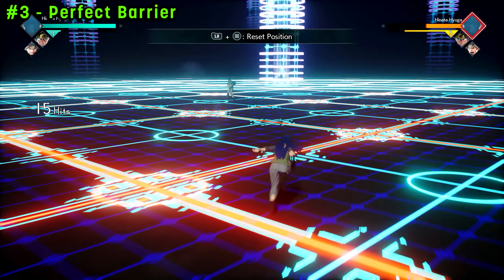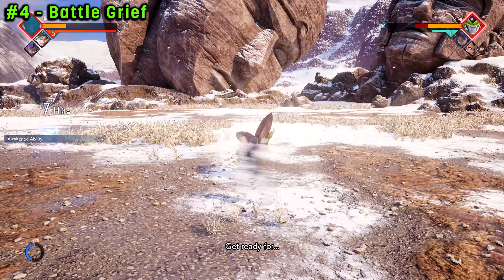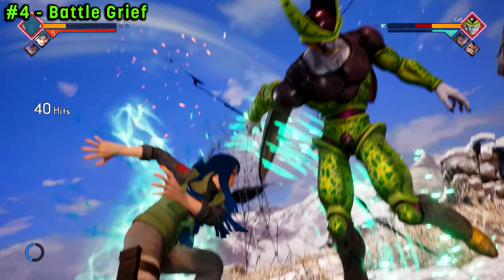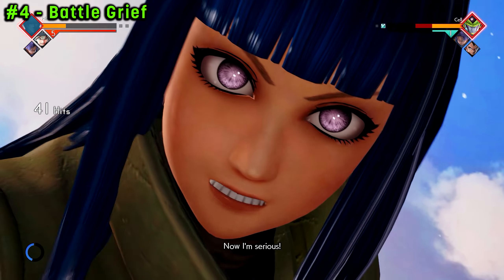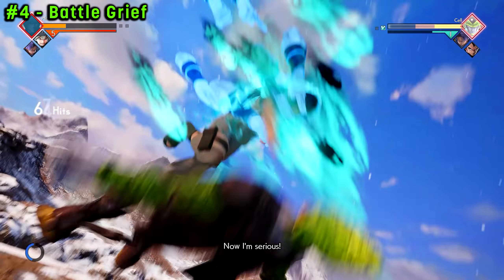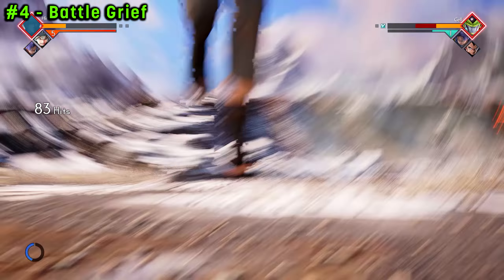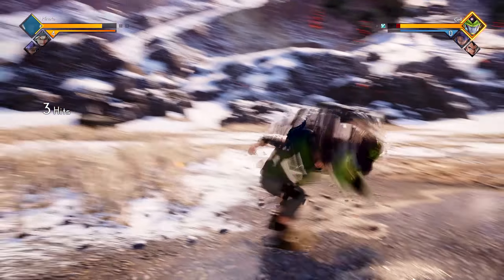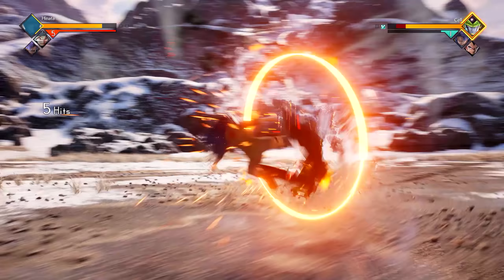Finally, for our awakening technique, we're going to go with Battle Grief, which I'm sure you saw coming a mile away. I should mention that two of these moves can actually be customized via the element system — that's the Eight Trigrams Air Palms and the 64 Palm Rotation, which is actually Perfect Barrier and Heaven Splitting Life or Death. I've changed both of these elements to the ice element because I think it most reflects what the moves should be.